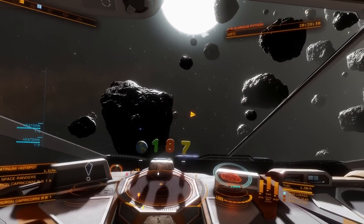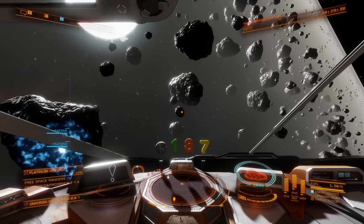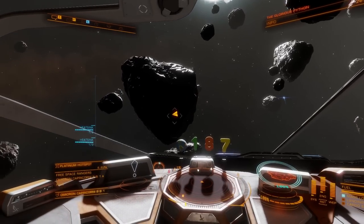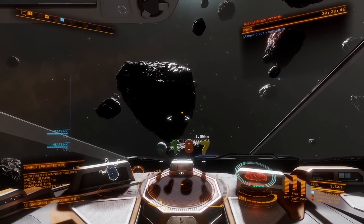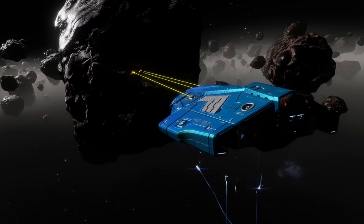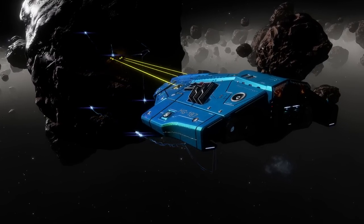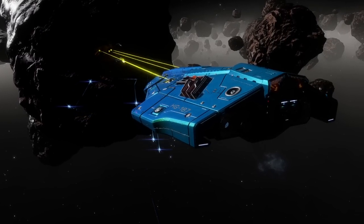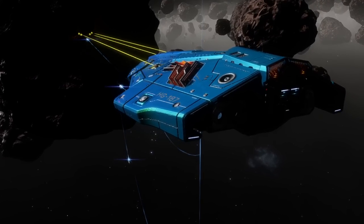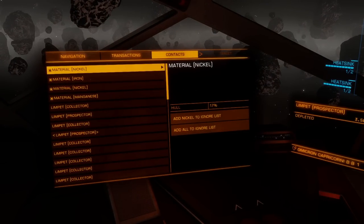I'll generally mine anything that's over 10%, but since we're in a double platinum hot spot chances are we're going to find some really good rocks — upwards of 60% platinum. The first rock is 23%, definitely good enough. On this rock there are three different types of elements as well as engineering materials. All your collector limpets will go out and collect everything, but if you don't want certain elements you can set them to an ignore list and your limpets won't collect them.